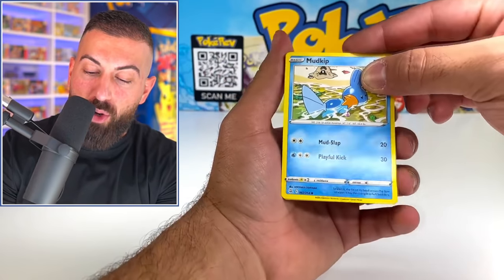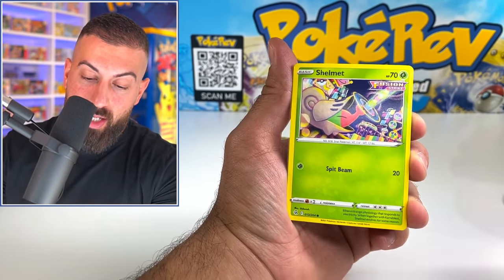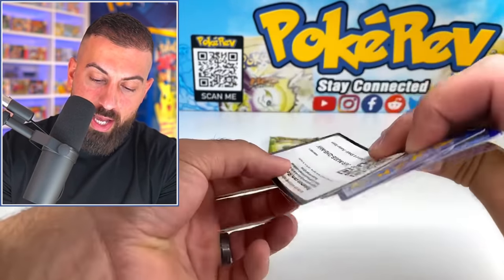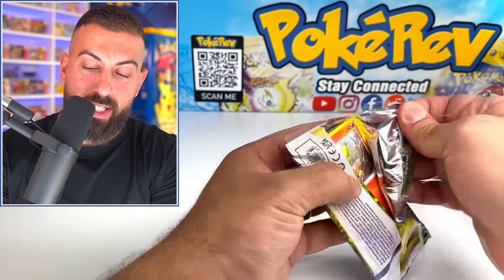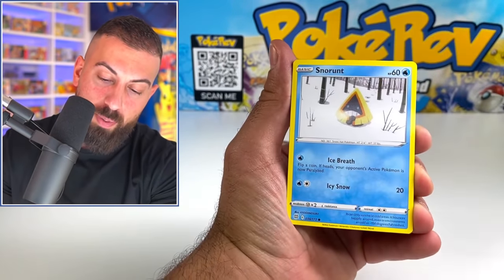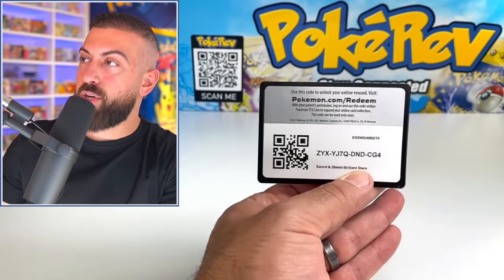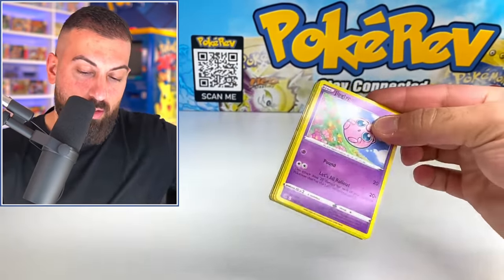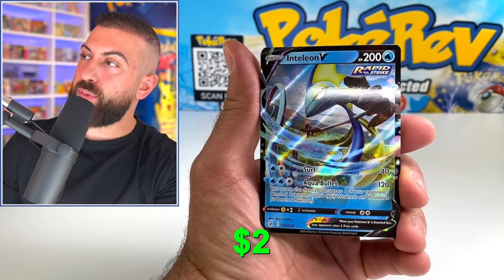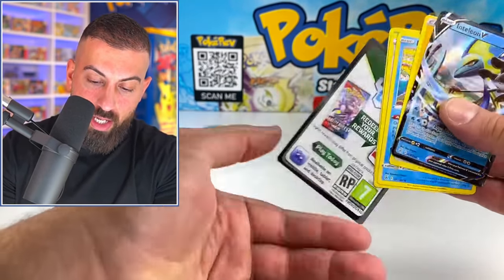If you guys are enjoying the video, don't forget to smash the like button — that helps out a ton and keeps me motivated. Simisage, Luxray as well. Couple more packs here and then we're going to move into our third newest release. We got Chimchar, Bautoy, Nosepass, Snorunt, Professor's Research holo, and a code card. One more: Snom, Bautoy, and an Inteleon V — we are still stacking up hits today! That's a nice V card.